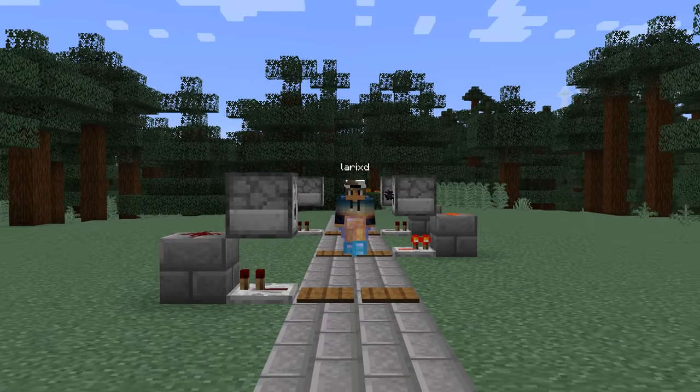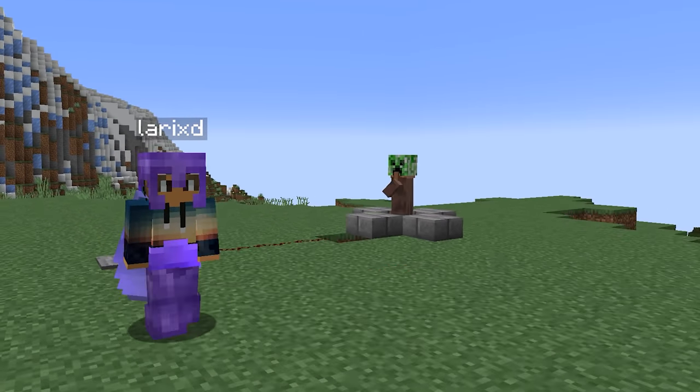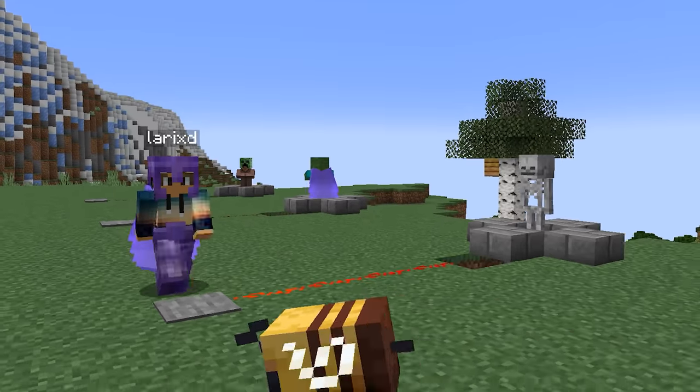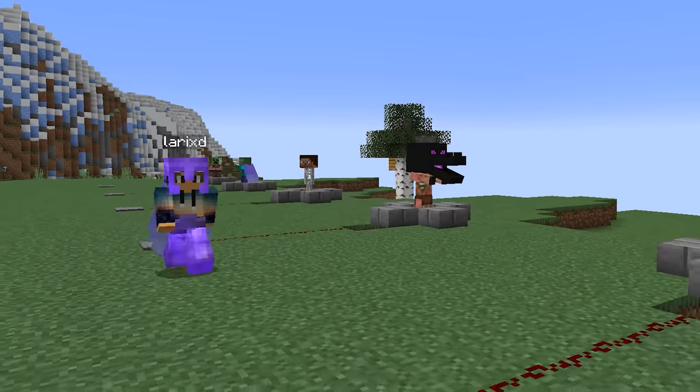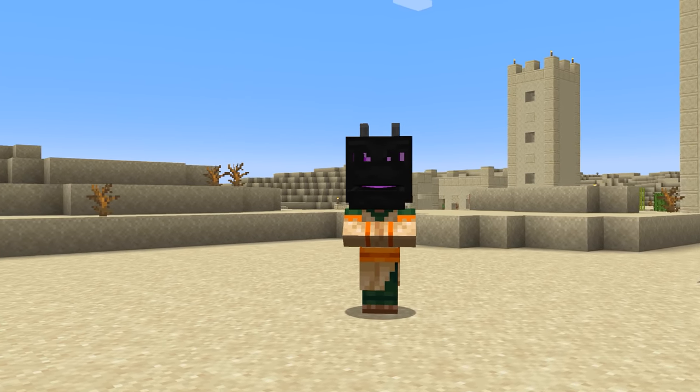Dispensers will equip armor, elytras, and heads — not only for yourself, but they can also equip the same stuff onto villagers, zombies, skeletons, zombified piglins, and armor stands. A villager with a dragon head is a really funny view.